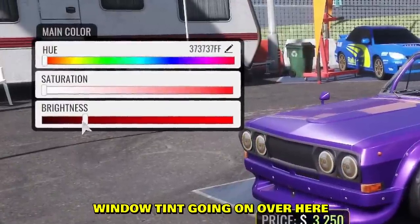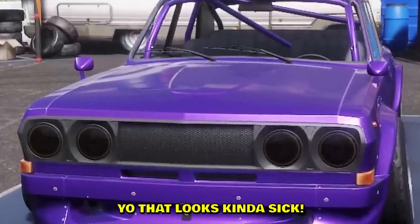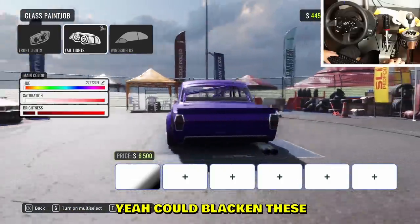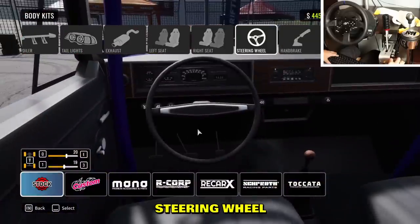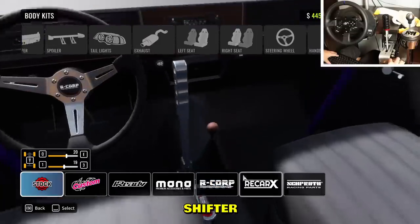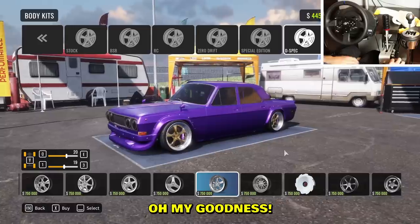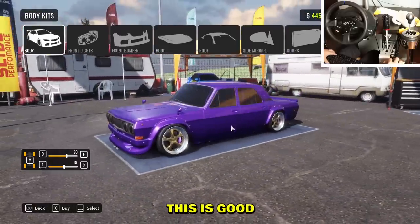Look at the bling on those rims. I want the calipers to be purple like the car — you can even see the purple calipers through the wheels. Let me add some window tint, blacken out the rear lights too. The windshield a little darker. And the steering wheel — let's modernize it. Handbrake, shifter, and the rims. This looks so bling bling.